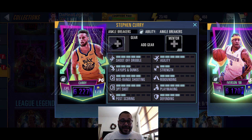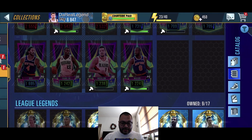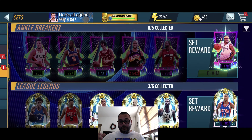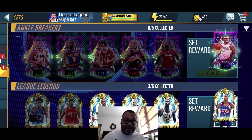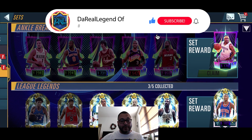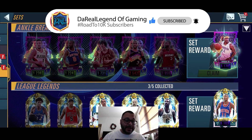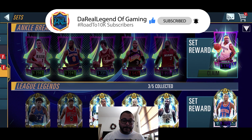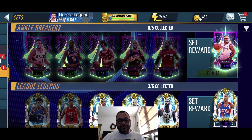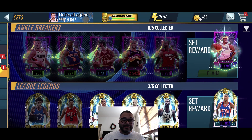Curry is definitely one of the cards you want to use in head-to-head if you're able to get him. Now looking at the sets — you get a chance to earn the Onyx Allen Iverson, which is incredible. AI is a very underrated gem in this game. To get him, you need CJ McCollum, Kemba Walker, Pistol Pete Maravich, Chris Paul, and Dwyane Wade.